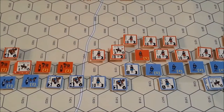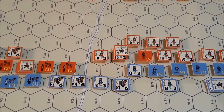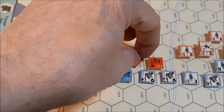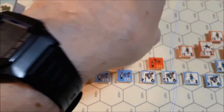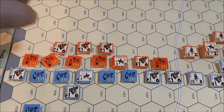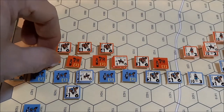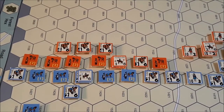On down the line - this unit is in an enemy zone of control so it may not remove disruption. Same with this unit. However, this unit may attempt - he'll get a plus one from the leader adjacent to him. Rolls a four, plus one is five, so he succeeds. This unit may not, this unit may not, this unit may not. This final one may attempt with no leader bonus - needs a five or six. Rolls a three, not good enough.